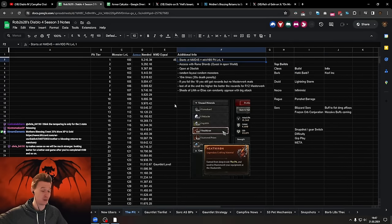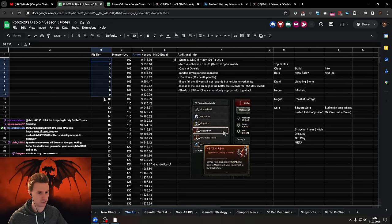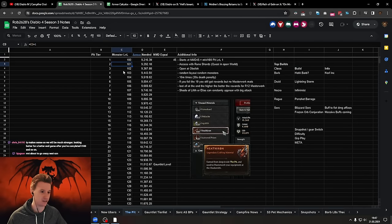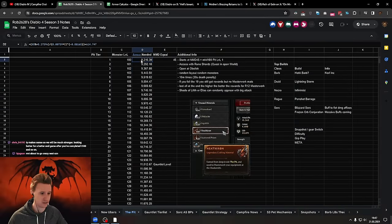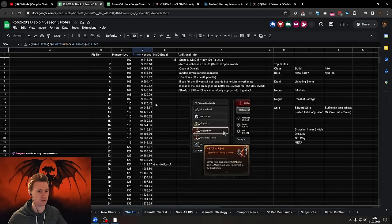This is going to go well beyond what we were used to in Abattoir of Zir. You can see in the sheet I'm going to be linking in the description — Abattoir of Zir used to be monster level 160. In the spreadsheet, the pit tier is in column B and the monster level starts at 100, going up by one monster level per pit tier. In column D we have the armor requirement to reach 85% damage reduction. These numbers are confirmed — the 13.2k at Nightmare Dungeon 100 has been floating around a lot.